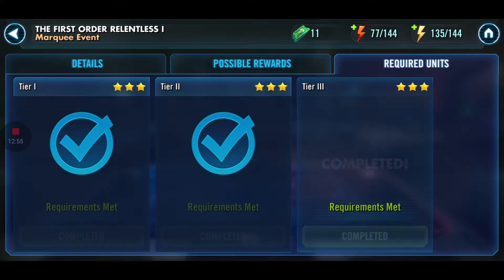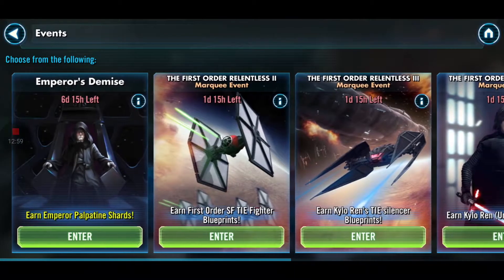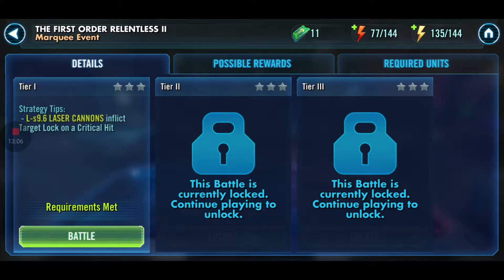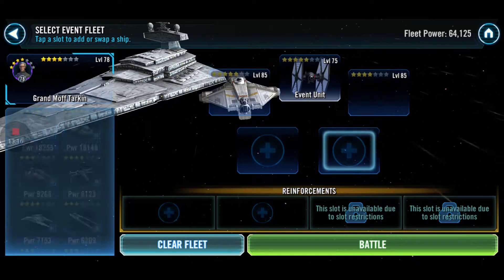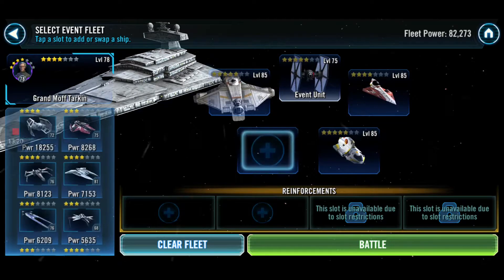Oh my god, I just like talked about something else — that event is gone now. Whoops. Which one do you want to do? The second one. Now we're going to do the second one — we're going to get the ship and do all of them. We're going to put in Ahsoka Tano's ship here, then Vader's, and then this one. That should be good.